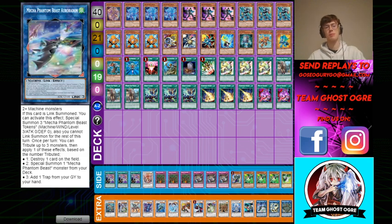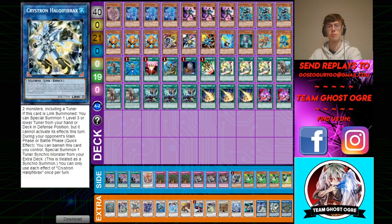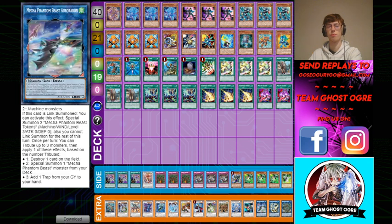Paired with this we have Auroradon, which is insane. If anyone doesn't know the combo — say if you just have Halky Fibrex access, you summon it, summon Deskbot 001 or Jet Synchron from deck, link both into Auroradon, factor summon your three tokens, tribute Auroradon and a token for O-Lion in deck, then Deskbot 001 triggers from grave, or else you summon Jet Synchron from hand. Use two of the tokens and O-Lion for Savage Dragon, then O-Lion summons a token — level three — and your one-tuner and level three token makes Herald. So resolving Halky Fibrex on its own gives you a Savage and a Herald, which is really good in this format. Herald is really strong against Eldlich and all its variants, and things like Mermail as well.